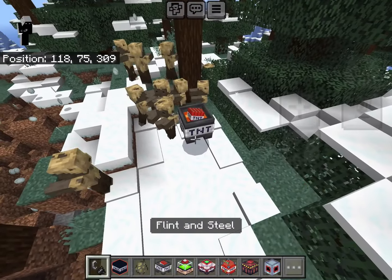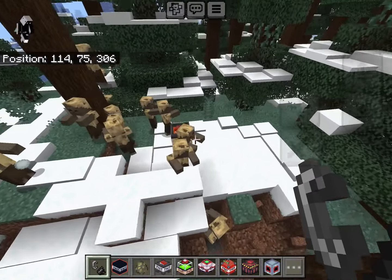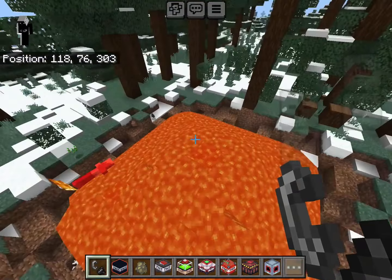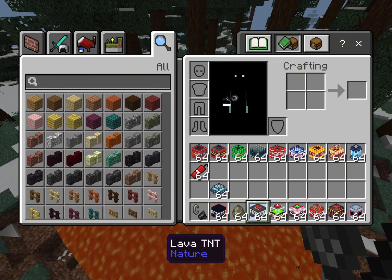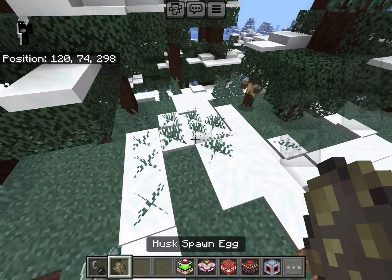Next we have the Lava TNT. We spawn it in and see what it does — it's just a big pool of lava that obviously destroys everything in the spot. These TNTs are actually pretty broken.